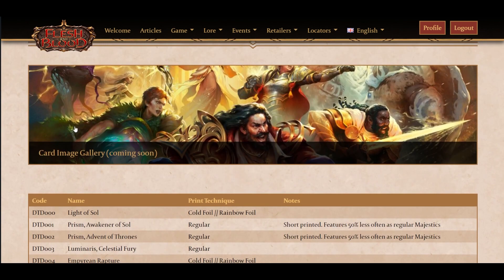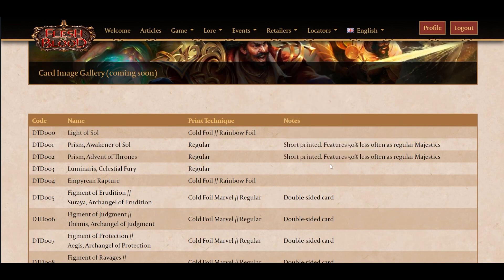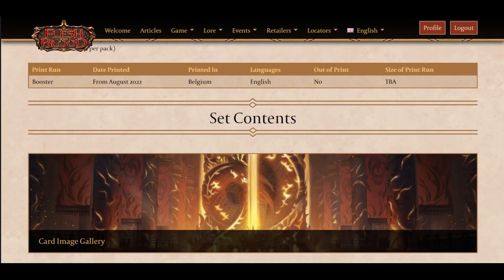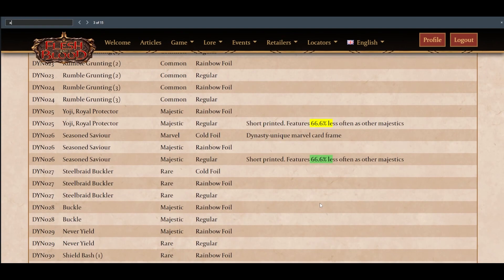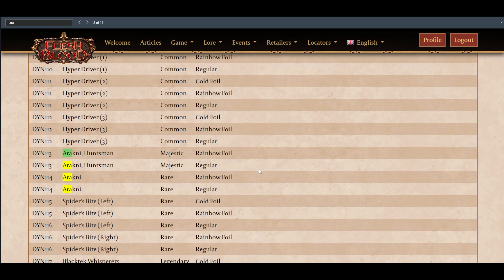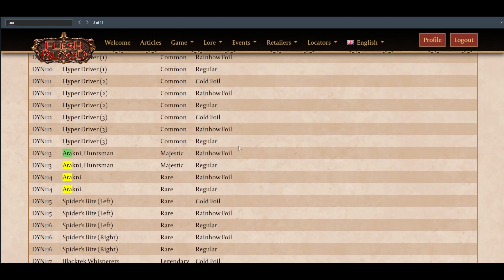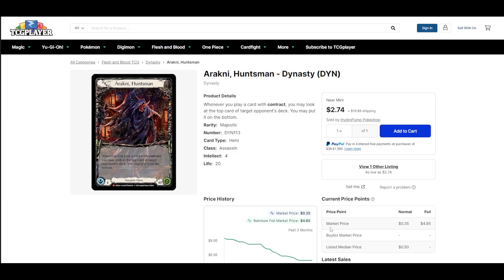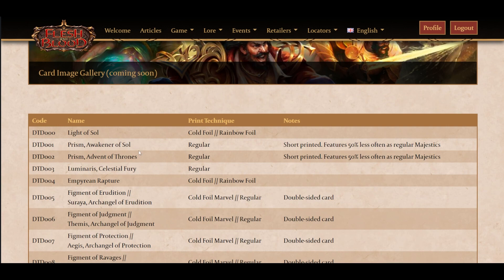Not the card gallery obviously - hopefully it comes out soon so I can do the other videos - but we have some short prints. The hero cards are short printed, similar to Dynasty. We can use this to evaluate - like Arachne, for instance. Yoju is 66% less versus Arachne. Arachne was not short printed - that's even more interesting to me. With Prism and Vizet short printed, something to consider is that these are the only versions outside the promo cards for people to have access to these heroes for Classic Constructed and Blitz. Them being short printed might bring some value to these cards.